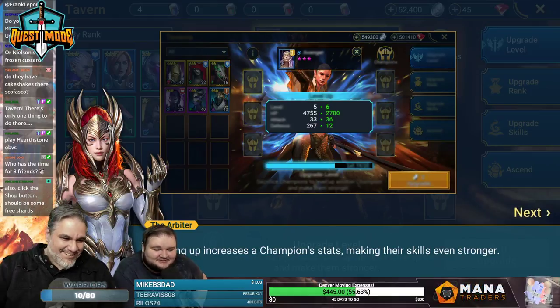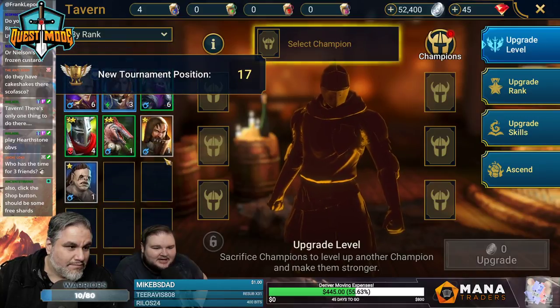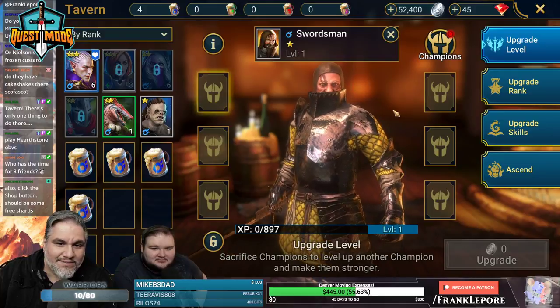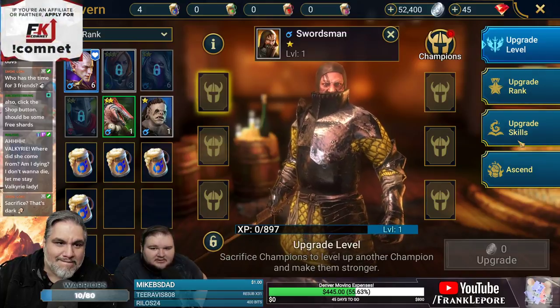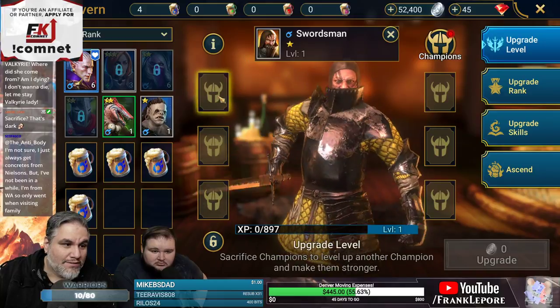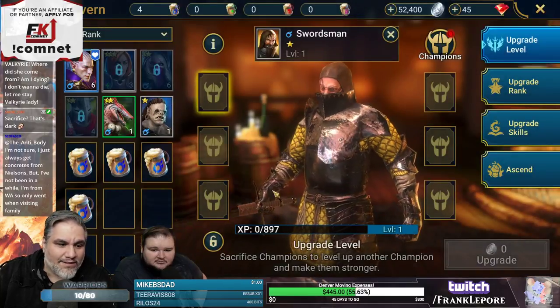Leveling up increases a champion's stats making their skills even stronger. Select a champion — oh we got a new one! We're definitely sacrificing these t-shirt birds. How do you sacrifice? Sacrifice champions to level up another champion and make them stronger. Oh I see what's happening.